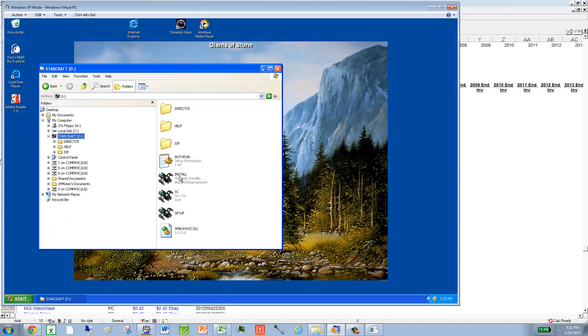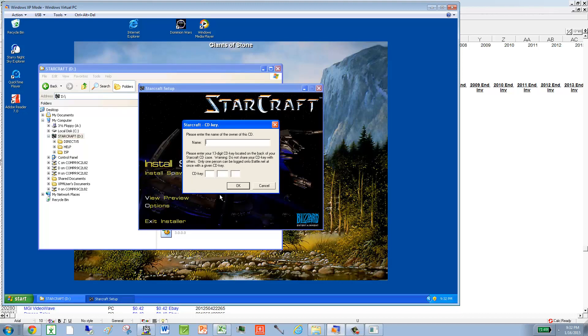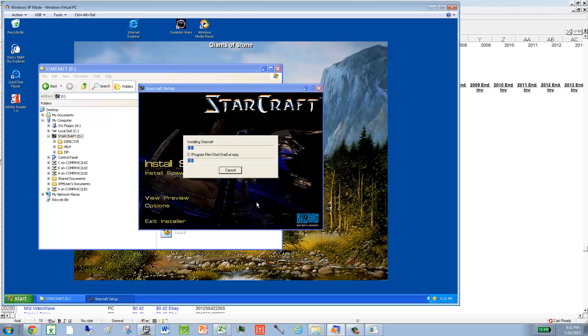You have to get the StarCraft envelope. Typing the code from the back of the game. Pull the code — start. I think it takes about a minute, minute and a half to install. It's not too bad.